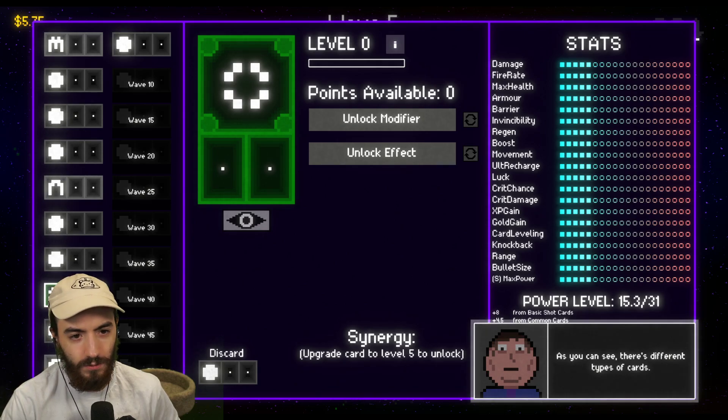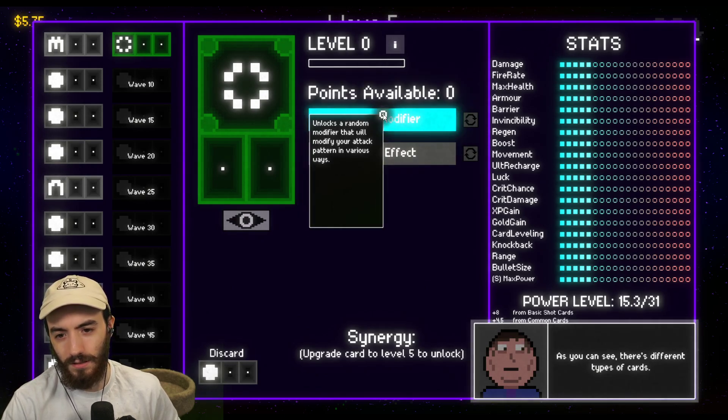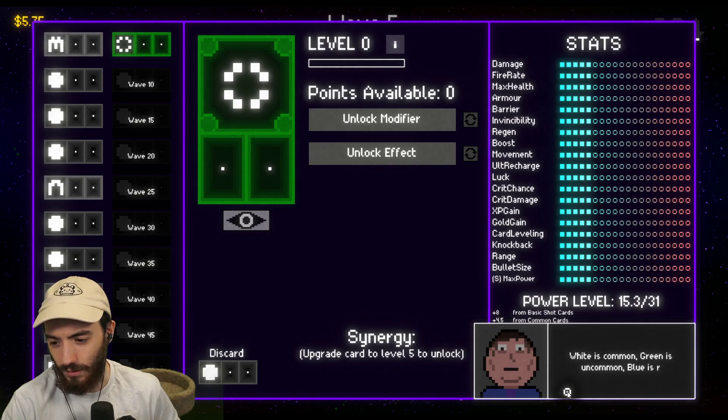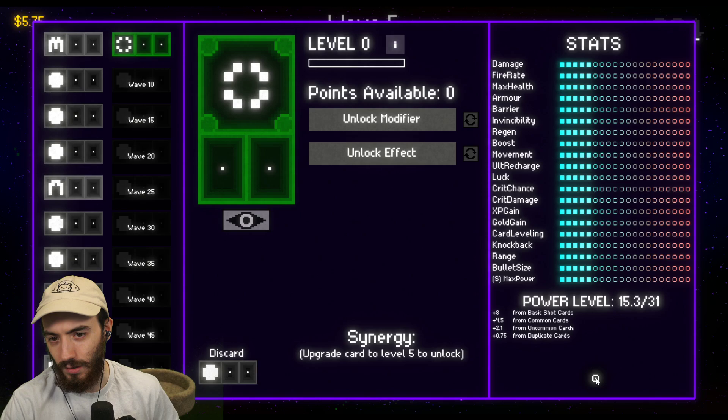Upgrade a card to level 5 to unlock it. How do I upgrade a card? The game explains there's different types of cards — card color represents rarity. White is common, green is uncommon, blue is rare, purple is ultra, and golden is legendary. Higher rarity cards are usually stronger, but level up slower and increase your power level much more.